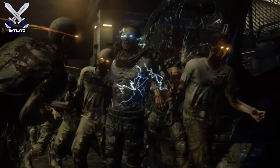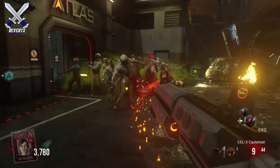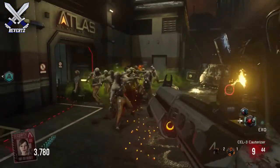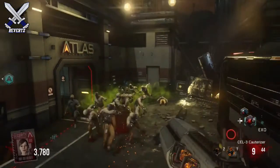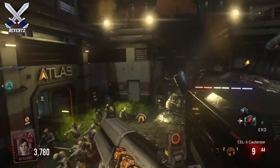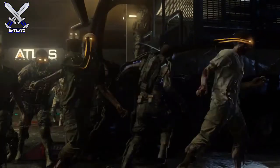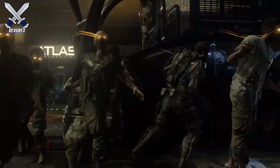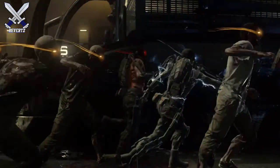One huge thing I got from the gameplay is that it looks like you're not gonna be able to train as easily as in past zombies on higher rounds, because some of the zombies have exo suits on. The ones with the ability that makes them boost forward have a chance at hitting you, so if your train is really close, you do get infected and hit and have a chance of going down.